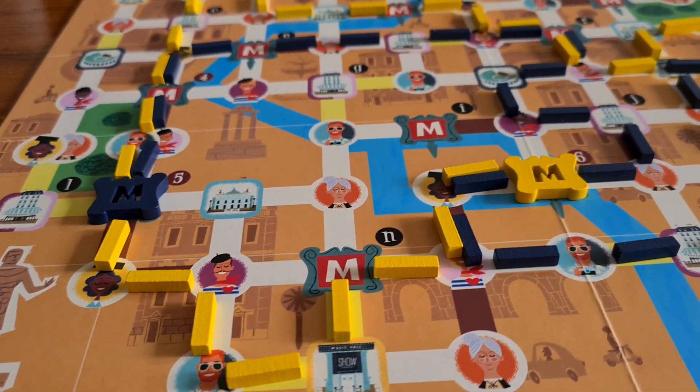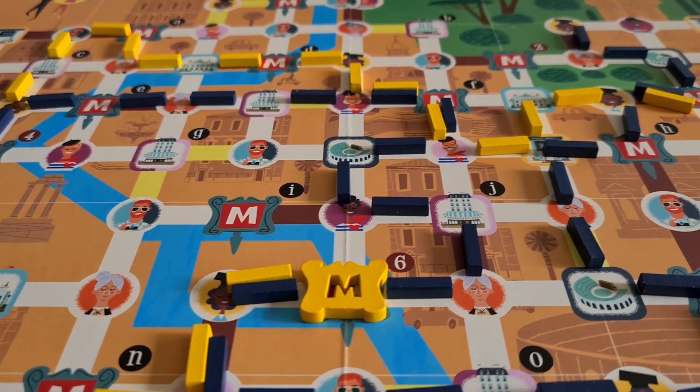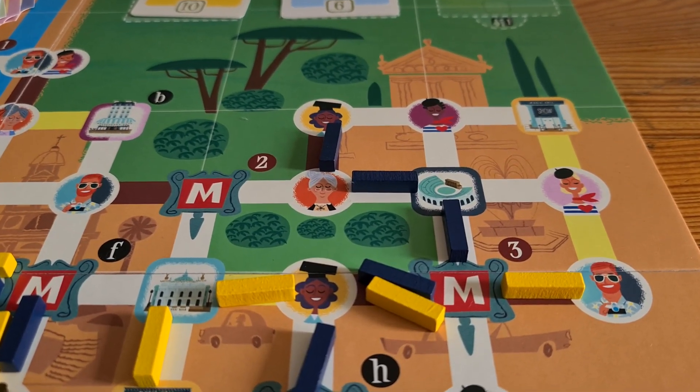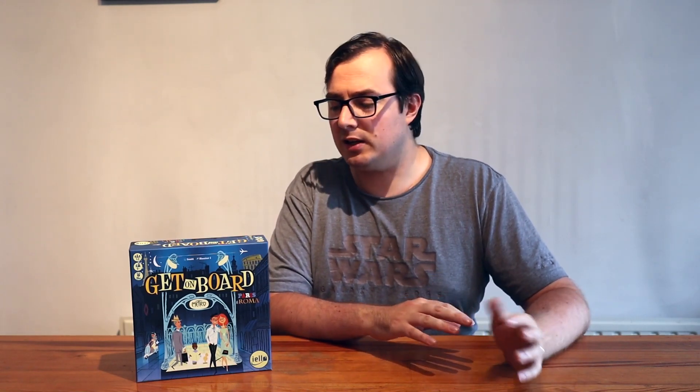Hopefully that has helped you work out if Get On Board Paris and Roma is for you. It's a solid flip and place game where you're all doing something on a central board. In this one it's that bit more family friendly — you're not blocking each other off, and if anything trying to get somewhere first might mean the other person scoring some bonus points along the way. There are many ways to score points, and it's a fun little game — certainly you can fit it into a lunchtime. I just wish both maps were playable, even at a lower player count. Please check out other reviews on the channel — there's news, reviews, how to plays, and much more. Until next time, have a great day gaming.